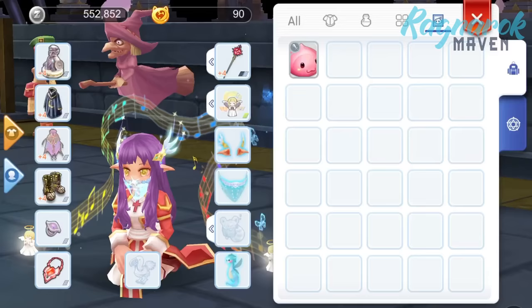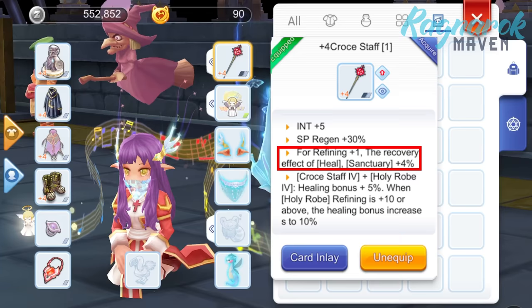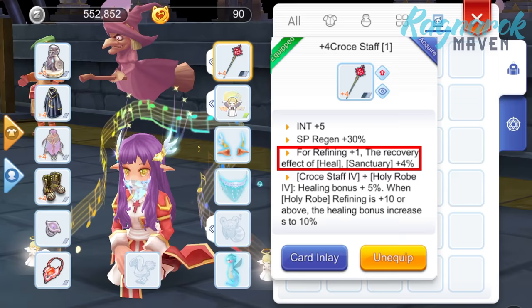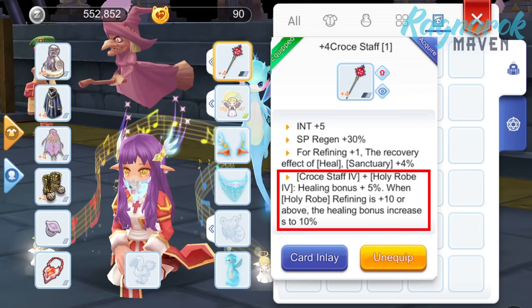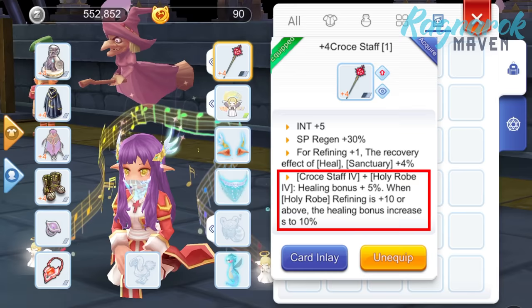Next, let's dive into our equipment. For our weapon, the best option to maximize our heal is the Cross Staff because of the various bonus effects. For every level of refinement, the healing effect increases by 4%. So for example, if we have a +10 Cross Staff, we'll have a whopping 40% additional heal. Next, if we upgrade it to level 4 and match it with the Holy Robe level 4 as well, we'll have a 5% healing bonus. Furthermore, if our Holy Robe is refined to +10, that 5% bonus will become 10%.